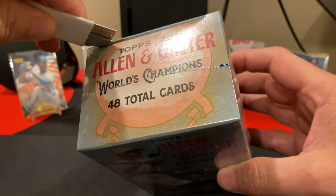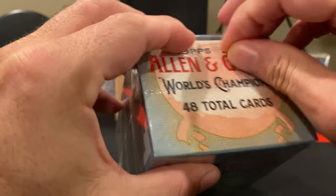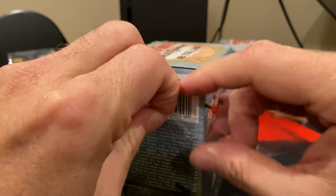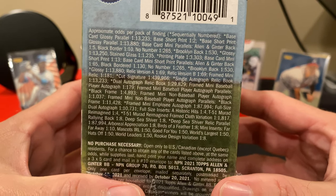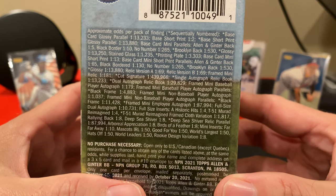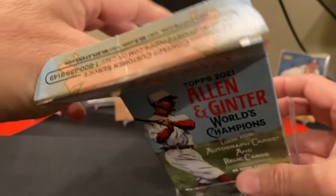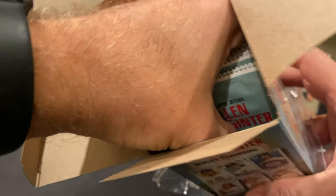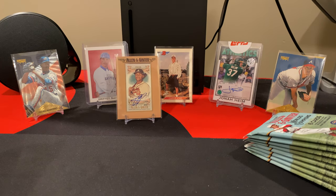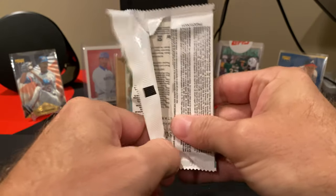I've always kind of downplayed the finds of Allen & Ginter, which is unfortunate because there is actually quite a bit of stuff here that is actually hard to find. If you look at the odds, there's a whole lot of parallels. You can pull relics, you can pull autos, but even a lot of the parallels of the minis are actually pretty hard to get, especially when you start pulling some of the Ginter back short prints, or any of the parallels of the short prints. We may actually still pull a relic or an auto — we won't be able to tell until we actually rip the pack open.